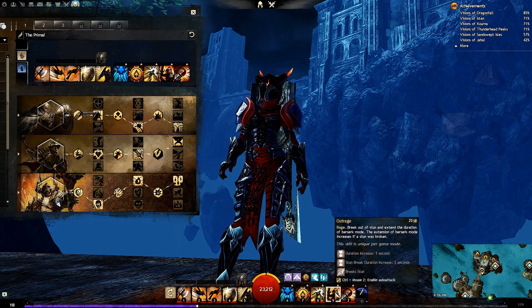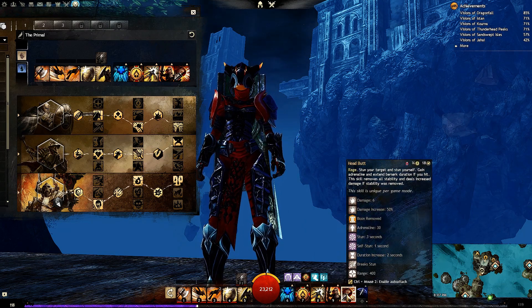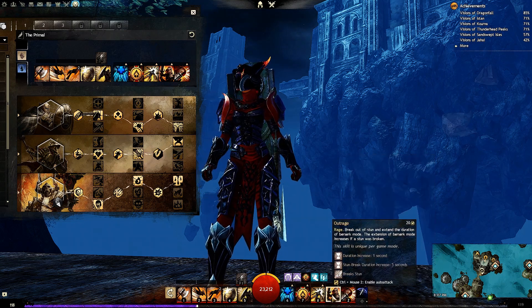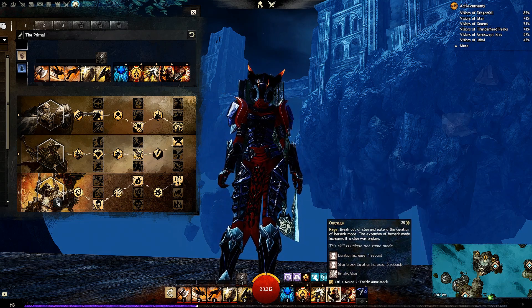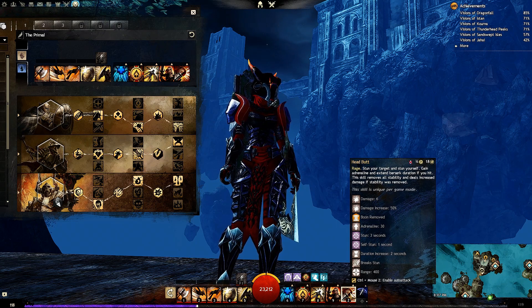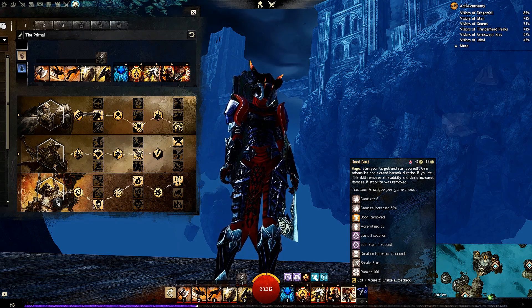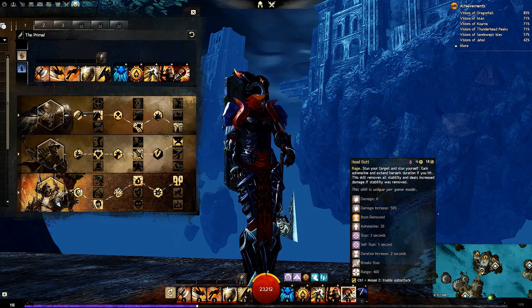I'm taking Outrage because it feels like a bread-and-butter skill with Berserker — you break out of a stun and extend Berserk mode if you're in it. This pairs very well with Headbutt; if you take Headbutt you pretty much have to take Outrage or another stun break. Outrage has a 20-second cooldown — real easy, real simple. And of course Headbutt does stun yourself if you hit someone, so just be wary of that. That is the build — we've covered everything.